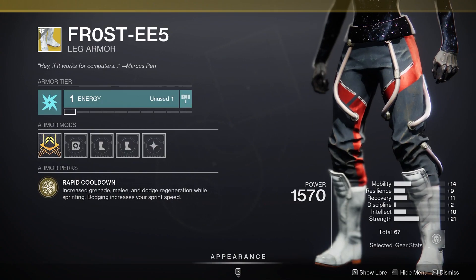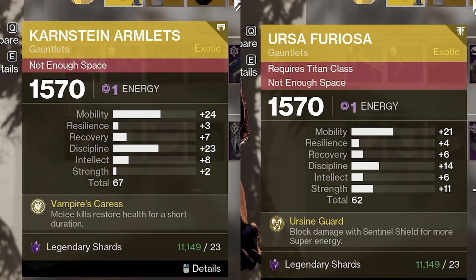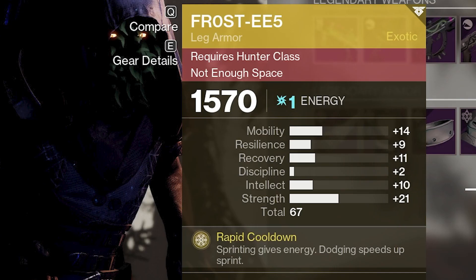Sprint for abilities, best offense is a good defense, and the Team Edward Gauntlets. Terrible roll on both Ursa and Karnstein, but Frosty's roll is actually pretty good.